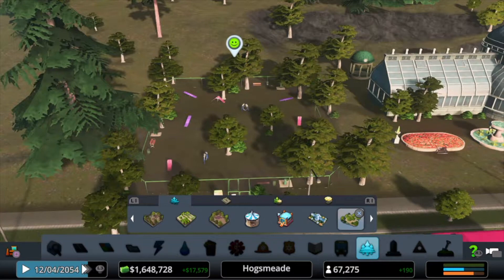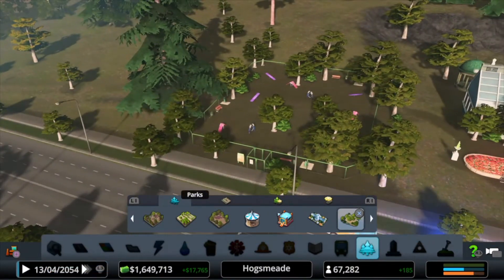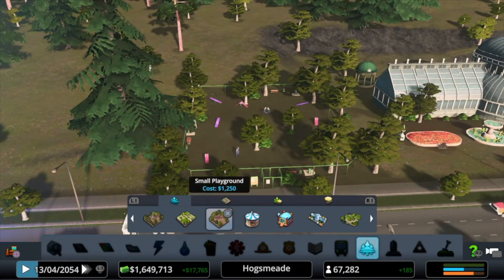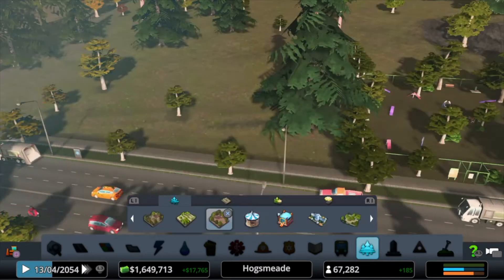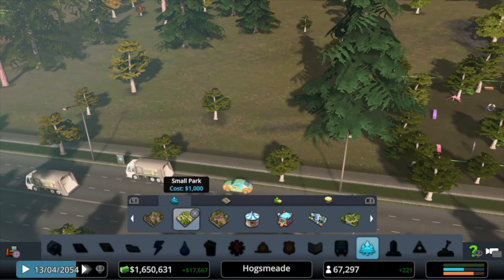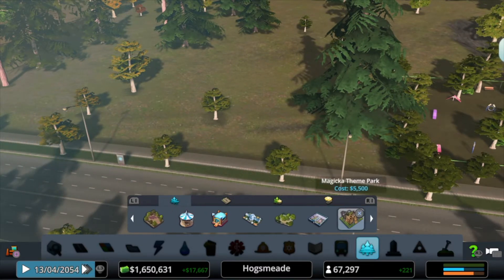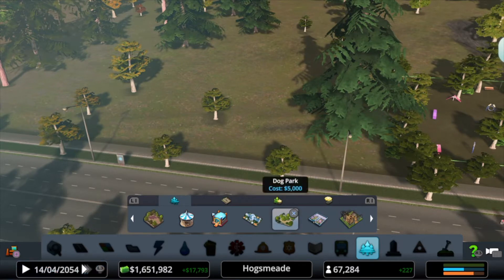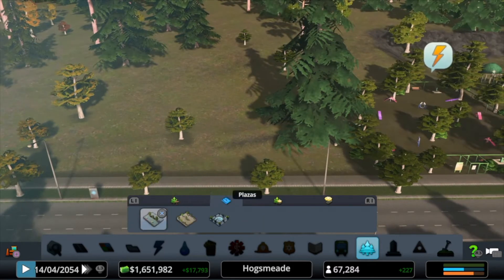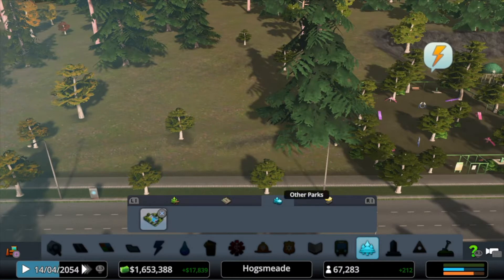And what's next? Dog Park — I'm not sure this existed in the last game I played, but I think this is a new one. The small playground is the same as the small park. Large playground, park with trees — so one, two, three, four — just four for the park. And the plaza is nothing updated.